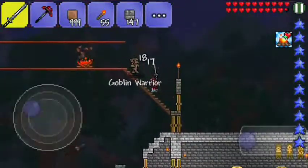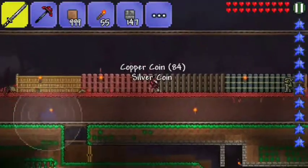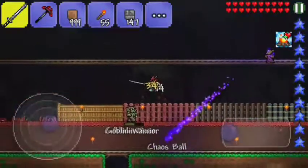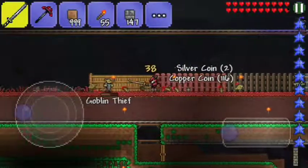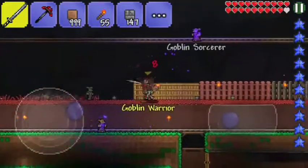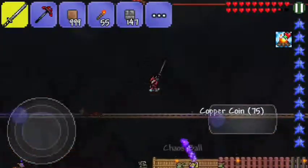This is the goblin army — it's just kind of a moderate pain. You'll also see some changes to the general area around my base, which I'll go over once I've dealt with them. The goblin army consists of several types: goblin warriors, goblin thieves, a goblin peon, and this really annoying goblin sorcerer.